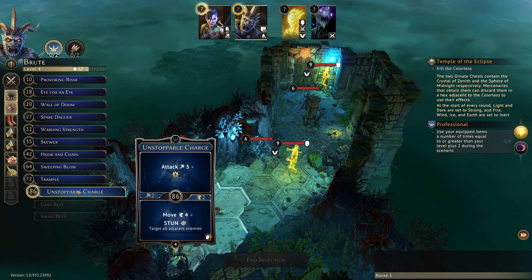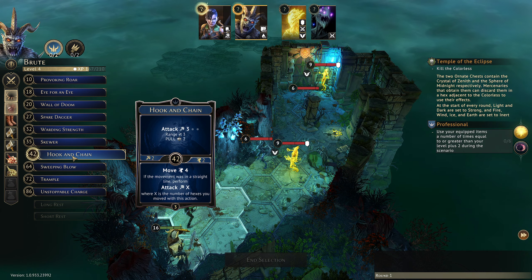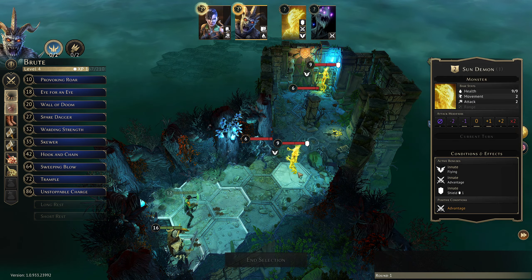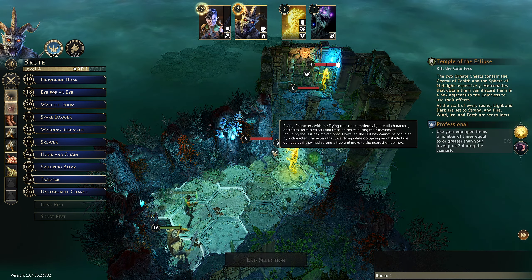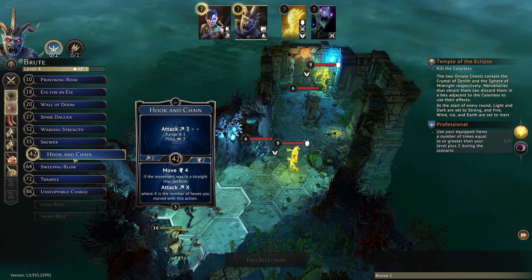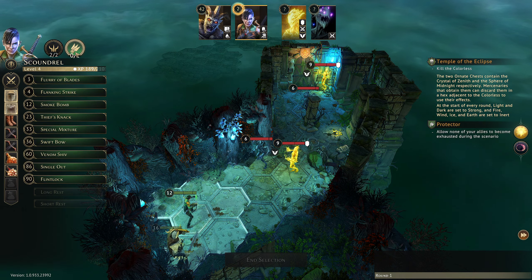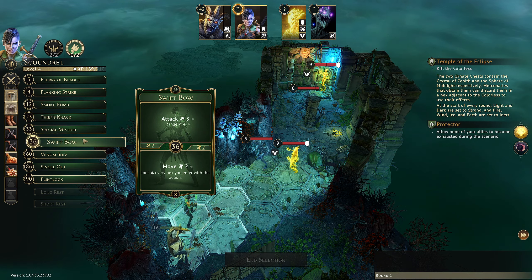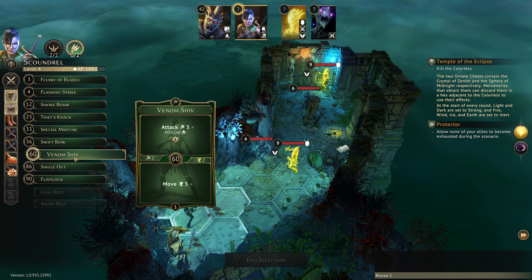And then Unstoppable Charge for five — would be attacking for nine against a thing with one shield. Does it have innate advantage? It has innate flying but no innate retaliate. So Hook and Chain, Unstoppable Charge — hopefully they don't go before us because that could ruin our plan, but we do what we can because we must.